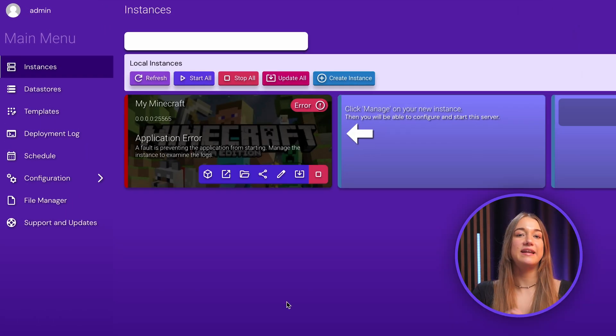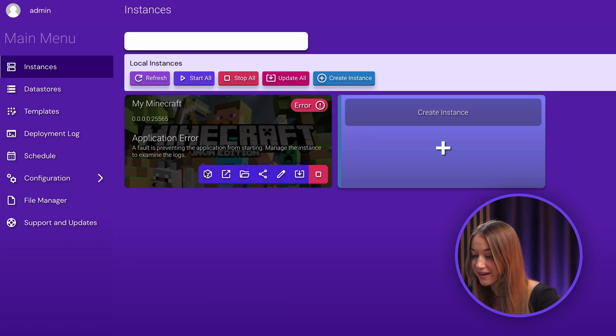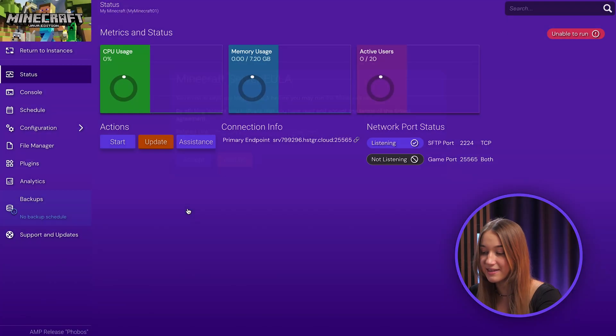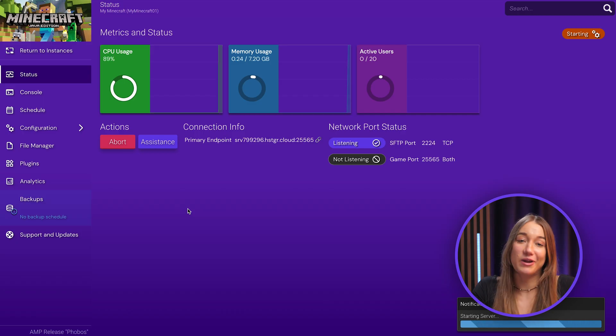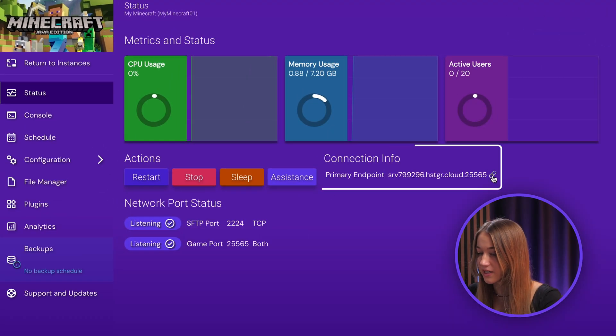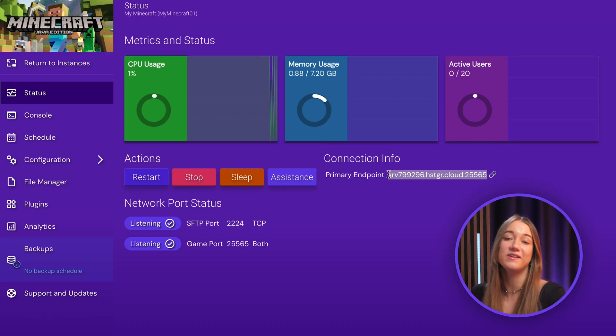By the way, if you see an error running message pop up, don't worry about that. That's totally normal — it's just because we haven't accepted the Minecraft license agreement yet. Once it's done loading, all you have to do is click manage on your instance and accept the Minecraft end user license agreements. Your Minecraft server is now up and running online. Just go to the connection info section, copy the endpoint numbers, and share it with your friends to let them join in on your server.